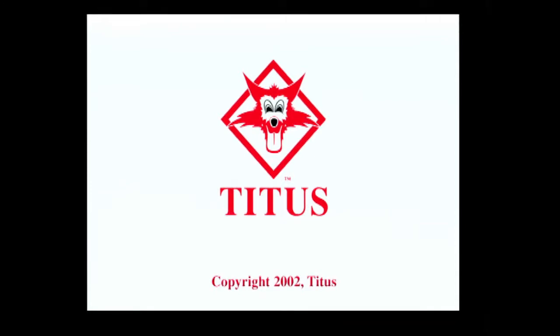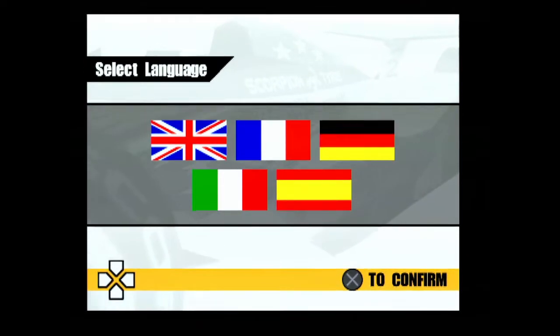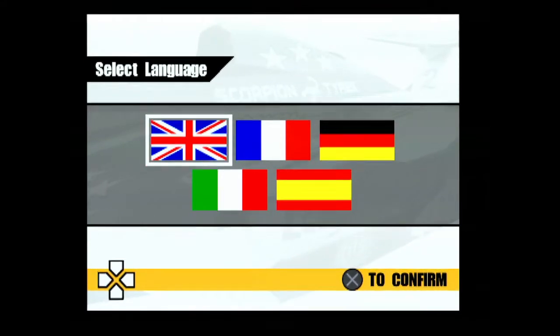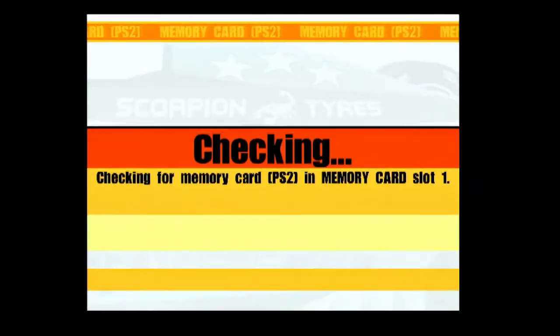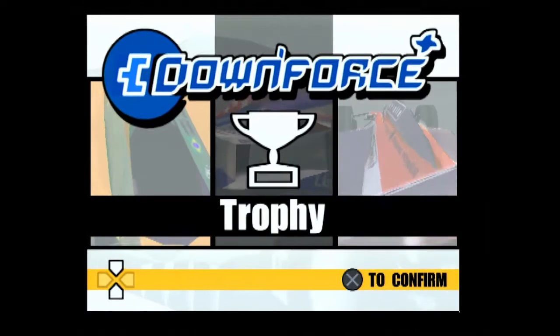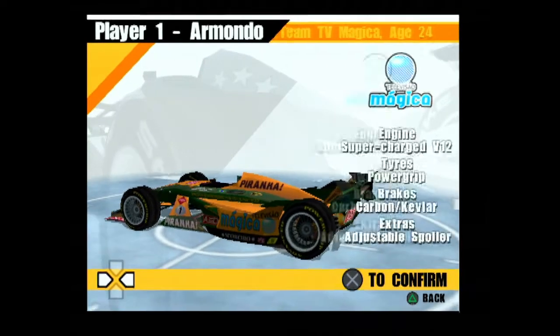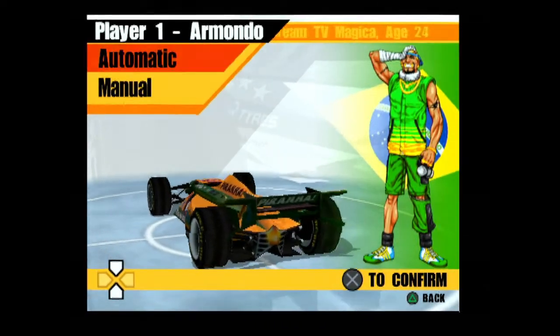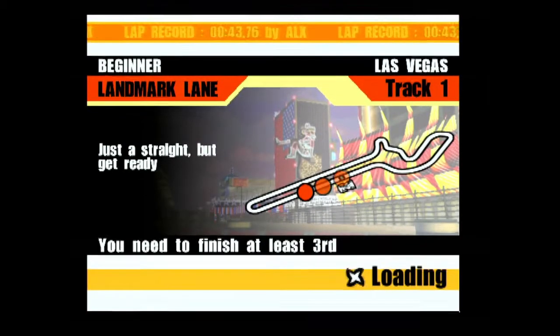There's a whole load of loading going on. Let's get to the cut scene and beyond. We've pressed start. We've got through to the language selection. I might brush up on my Italian, but for now let's stick to the native. Checking for the memory card - she's there. Oh, no Downforce save data. Do you want to play trophy? I dare not go anywhere else. Armando - he's a great racer. I'm going to confirm. It's got to be auto. Beginner. Okay. Just a straight, but get ready. The race is just a straight. What language are they talking in? Jibbery.